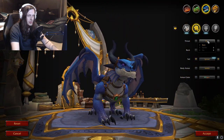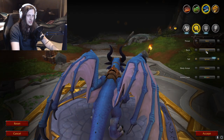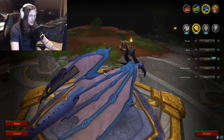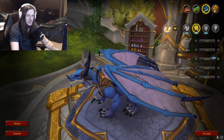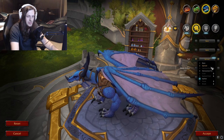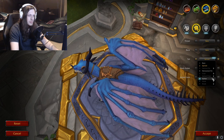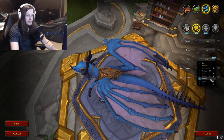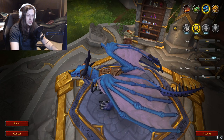Throat — we got some throat options: Bear, Spines, or Fin. Back options: Spines and Fin. Tail — let me zoom out a bit so you can see it. They need a better way to view the tail. It's not super user-friendly. Bear, Spines, Horizontal Fin, Club, Spiked Club, Spikes, Hook, and Blade. That blade one looks like a shark — kind of cool. I'll pick some spikes for this. Horizontal Fin's kind of sweet too.